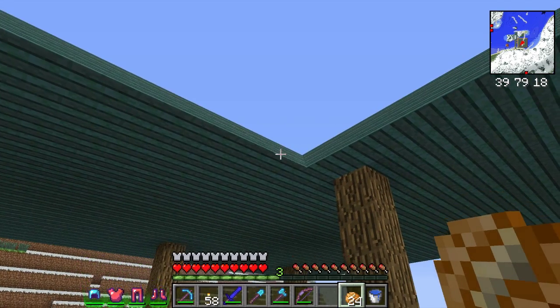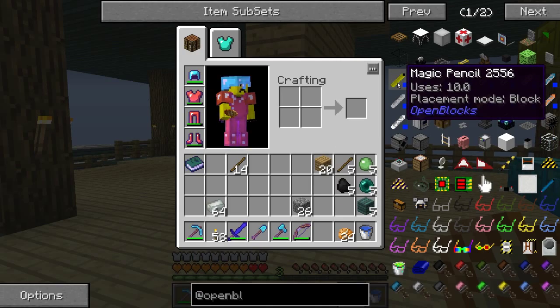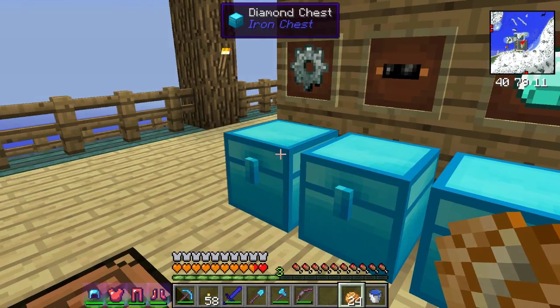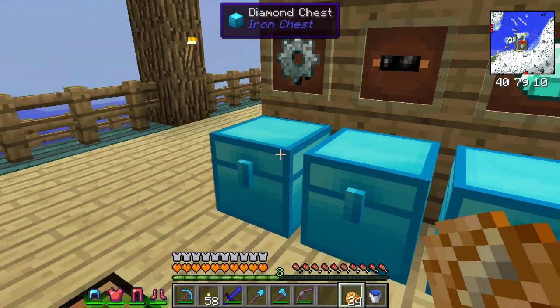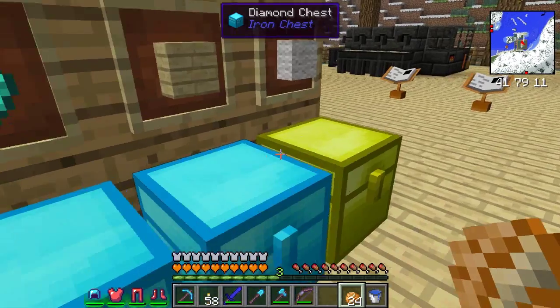I'm going to use another thing from OpenBlocks — something called the magic pencil. It's going to let me place invisible blocks. These invisible blocks will stop the rain, so I'll have an invisible barrier so whenever it's raining it won't come through my sunroof. Let me grab a little more materials here.